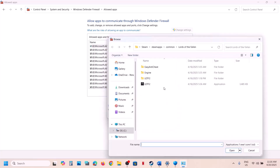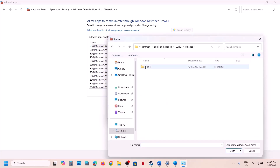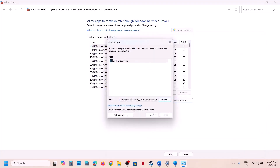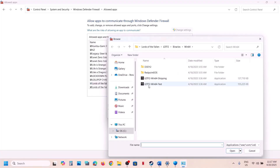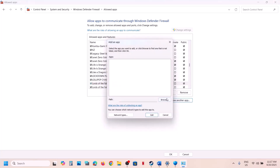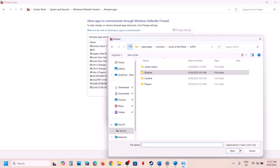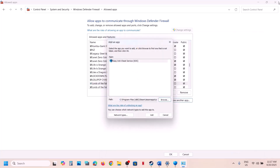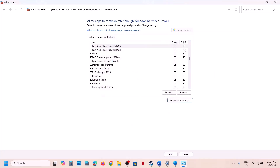Click Allow Another App, Browse, open the Binaries\Win64 folder, select the EXE file, click Open, and Add. Click Allow Another App again, Browse, open the Easy Anti-Cheat folder, select that EXE file, click Open, and Add. Now launch the game and check.